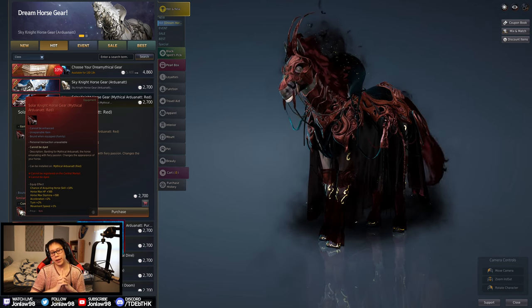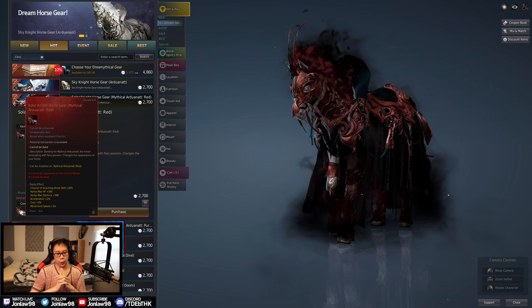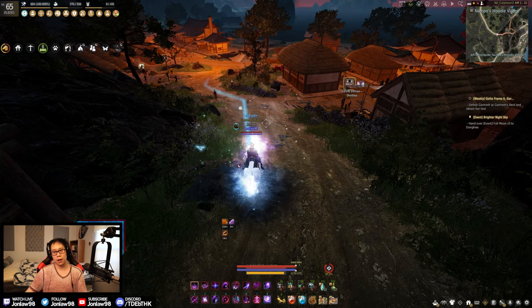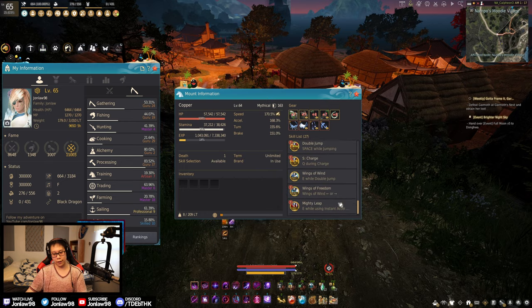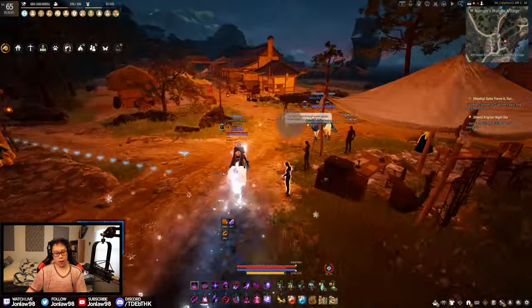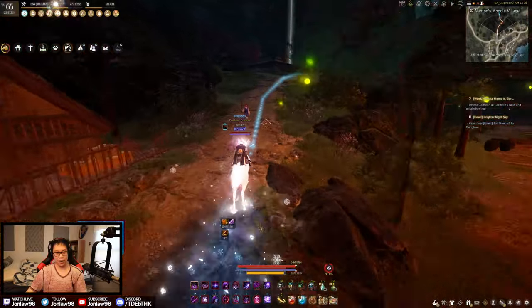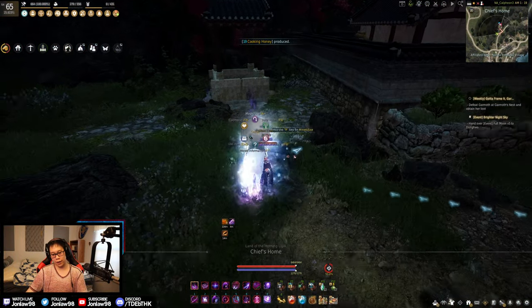I have a video showing you how to get every single skill on a tier 9 and tier 10 horse — 100% — so you don't have to buy $30 worth of costumes for it and you can still get all the skills. It's on the channel, something about tier 9 tier 10 horses. If you're interested, check that out.